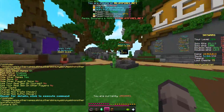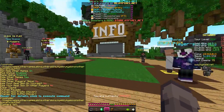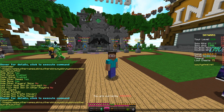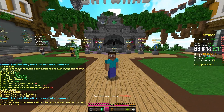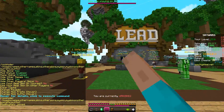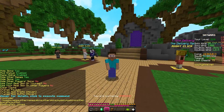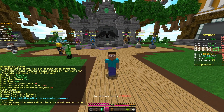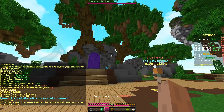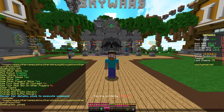Hide other names hides everyone else's names — these people got different names. And then the next thing is we can hide skins. This is just a global hide skins, which will only hide your skin by default. So it turned my skin into a Steve. But we can also turn on hiding other players.